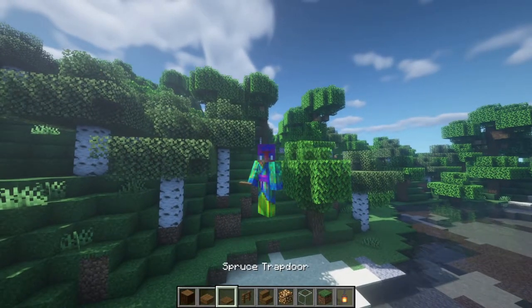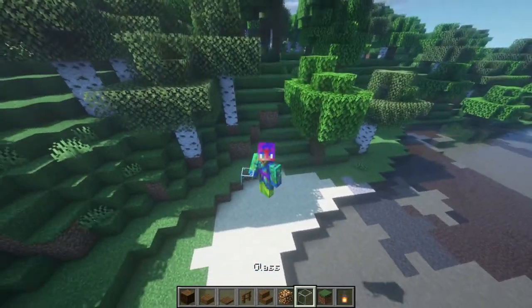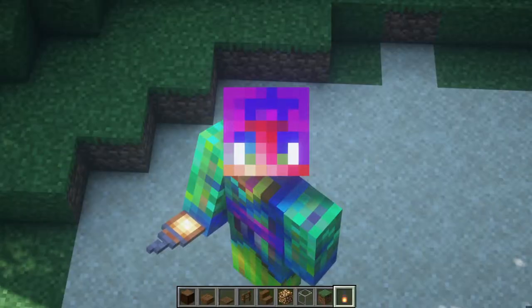Here are the materials you need: spruce, spruce slabs, spruce trapdoors, spruce fences, spruce stairs, glowstone and glass for the interior, grass blocks for the exterior, and lanterns of course. We love lanterns around here.